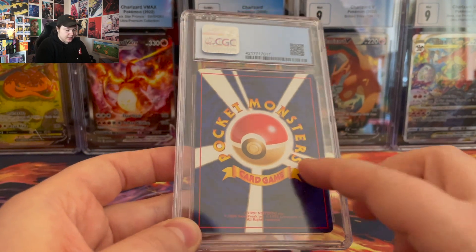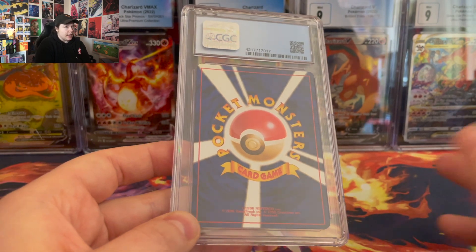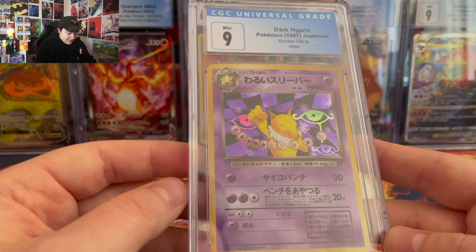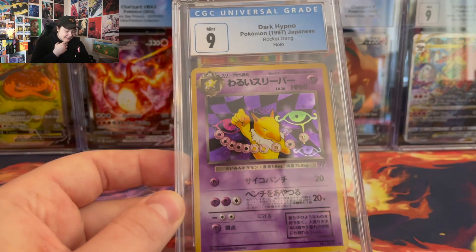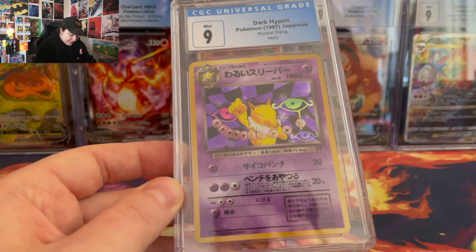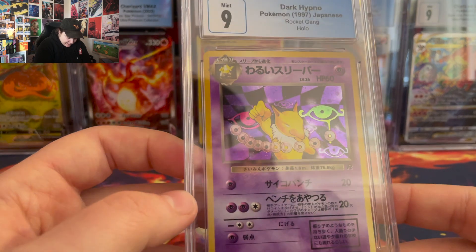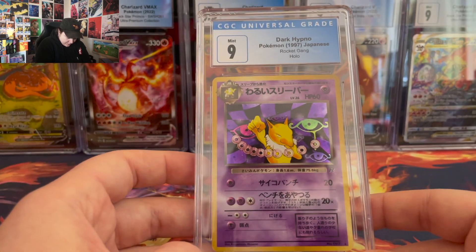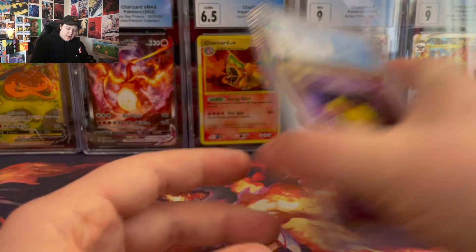This is old school Japanese — something from like 1997 to 1999. Dark Hypno — a 9. Wow, that's nice. I was not expecting it to get a 9. This is from the Rocket Gang. Awesome.